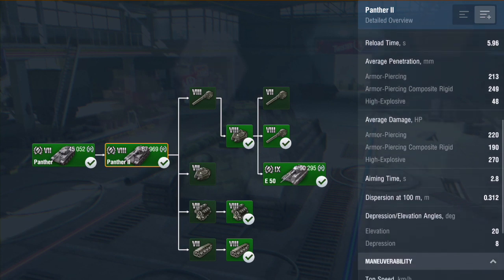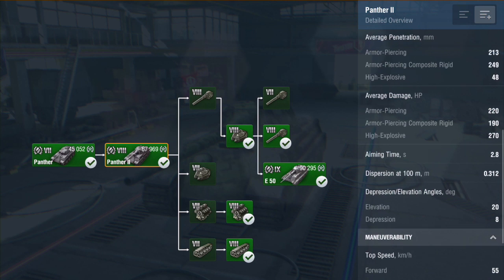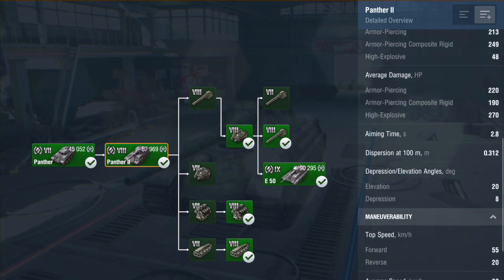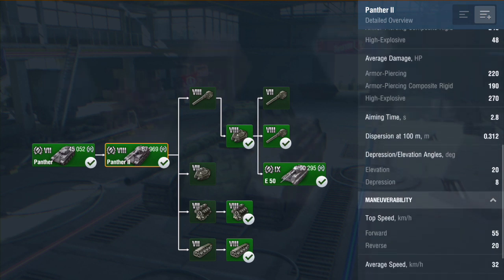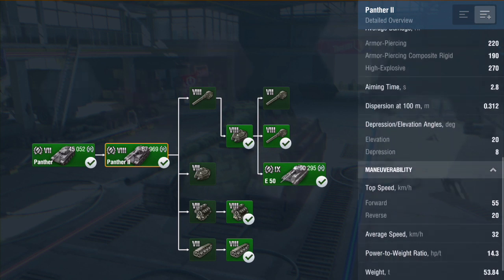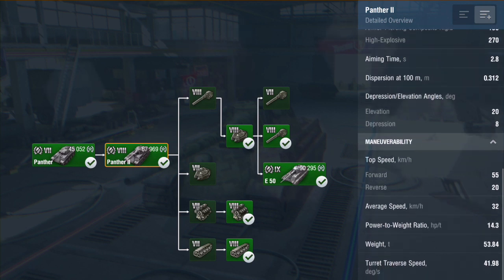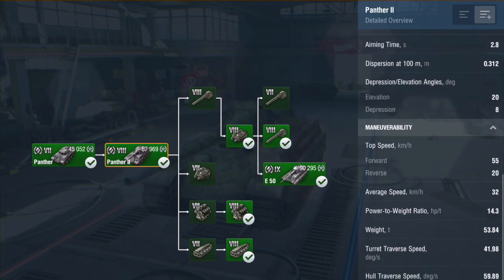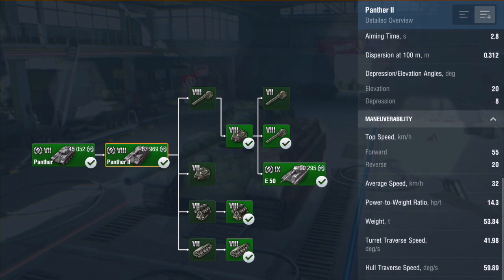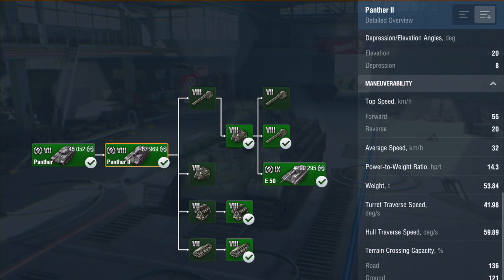We're going to look at each individual gun rather than overall DPM. Gun depression is 8 degrees, which isn't bad for a medium but it can be testing, and elevation is 20. Top speed is 55 going forwards and 20 going backwards, giving an average of about 32. Traverse speed is just shy of 42 for hull traverse, and how it turns on its own axis is shy of 60.